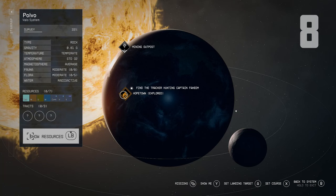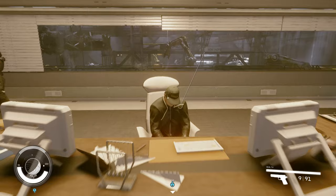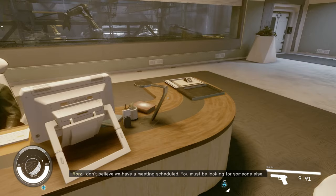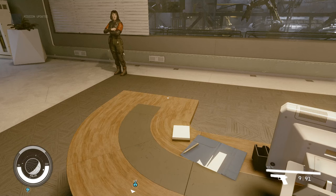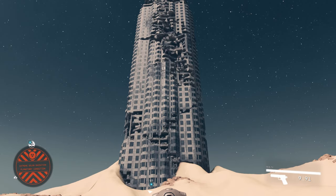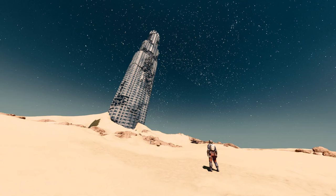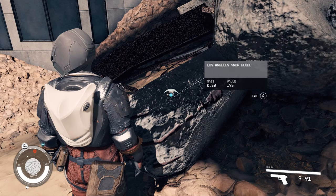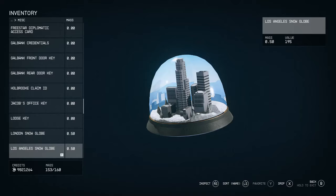For the next Earth landmark we head to Hopetown on the planet of Polvo in the Valo system. In the office of Mr. Ron Hope — whose name is not a coincidence — we can find a book titled 'Hope Family Tree.' Commandeering this book gives us the mission marker for the Los Angeles landmark. Disappointingly it is not the Hollywood sign, but rather the US Bank Tower, a building standing 310 meters tall with 72 floors. Like the others, there is a snow globe to collect.